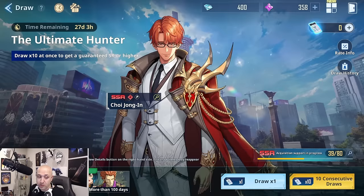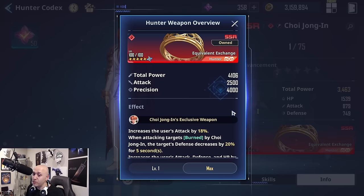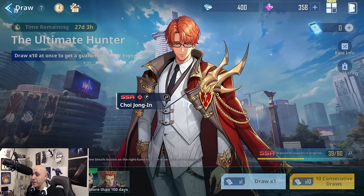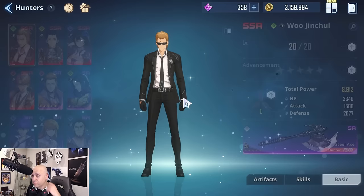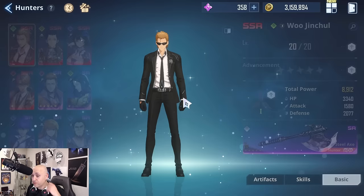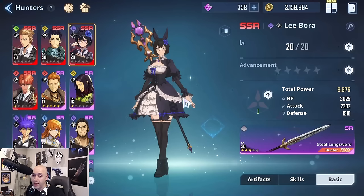For hunters, their exclusive SSR weapons are found in different ways. For example, Choi's exclusive weapon can be obtained through a current event or crafted through the crafting system in the future. Hunters do have exclusive SSR weapons, but they're not summoned through the banner. You'll notice a little hunter icon indicating hunters can equip it. Importantly, even though this SSR weapon has a bonus for Choi specifically, anyone else can also equip it.